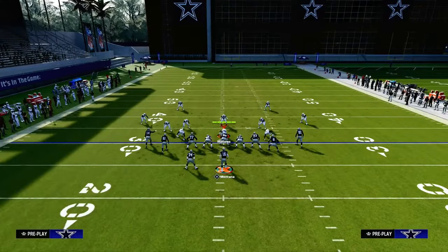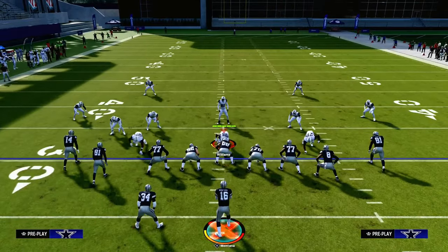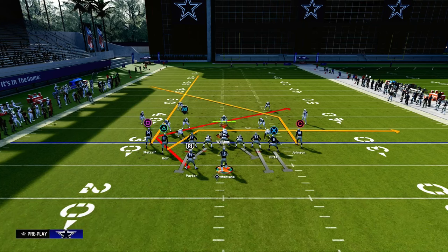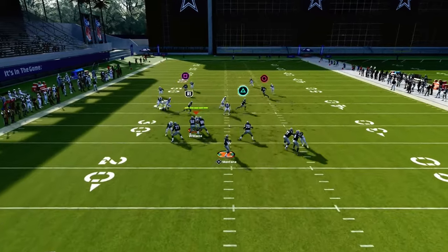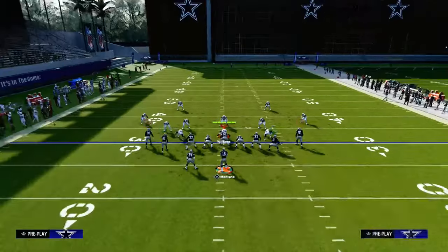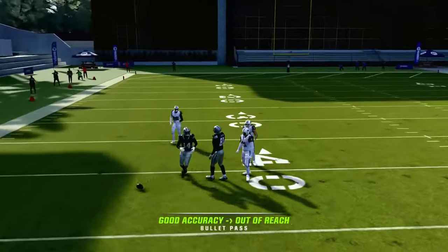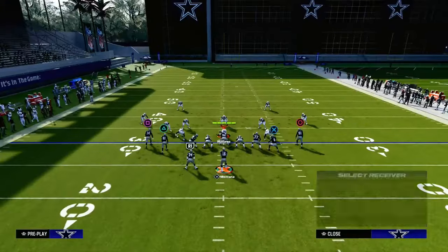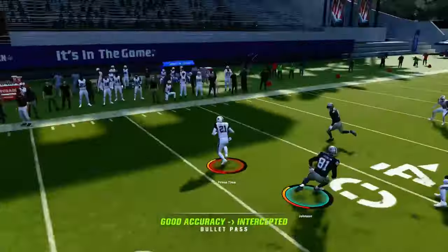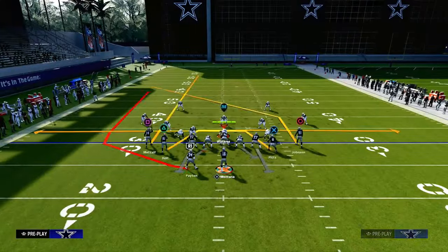That's going to do a really good job of opening up that window. Another thing they might try to do is put a cloud flat to try to play this route. This is where I love to smart route this route, especially in a first and 10 or second and eight situation. When you smart route it, you'll see it'll get a little bit of a sharper cut. In terms of the free form or pass lead I'm recommending, we're basically going to free form it down and slightly to the outside. I've done it in game — it's been very effective against zone or anytime they're putting a cloud over there.